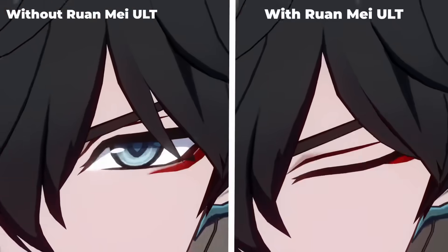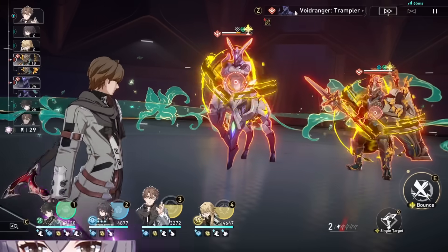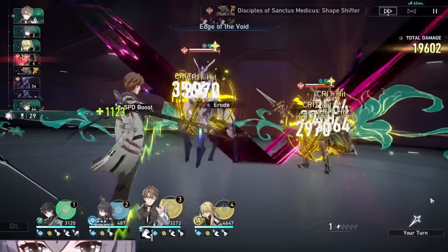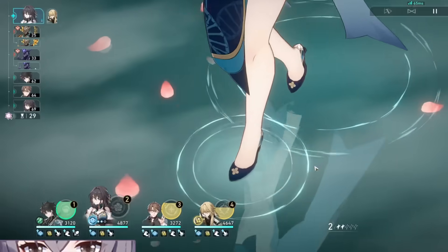So as a result, her resistance penetration is definitely no joke when it comes to how strong this could honestly be for your team, and the fact that every ally will be able to take advantage of this makes it pretty powerful. As for her delay, this is referred to as Rebloom — attacking an enemy will apply the Rebloom Sakura onto them.